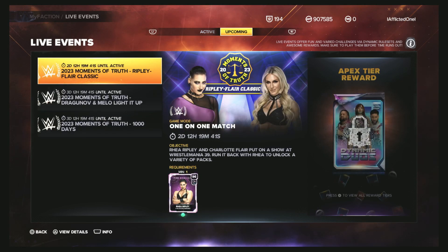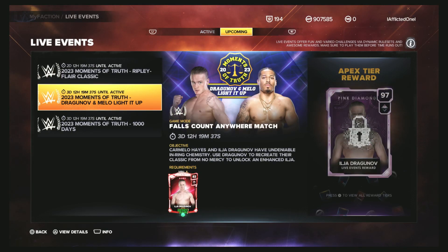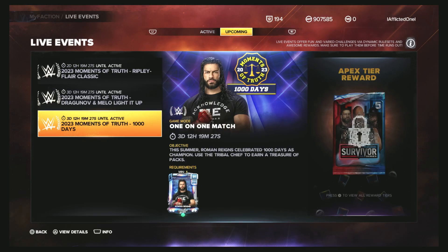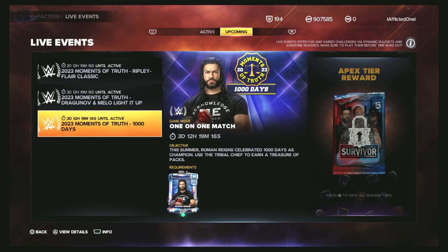As you can see with the upcoming ones, this one looks like a pretty neat one. You've got a bunch of packs, and this one you get the Pink Diamond Ilja. Use the Money in the Bank — we already have that, so that's good. Let's get some more packs in this one. Use Super Slam, the SummerSlam Roman Reigns, get the Survivor Series pack. It's got some good packs. It's got a Dynamic Duo in there, so it's definitely worth doing these if you have that card.